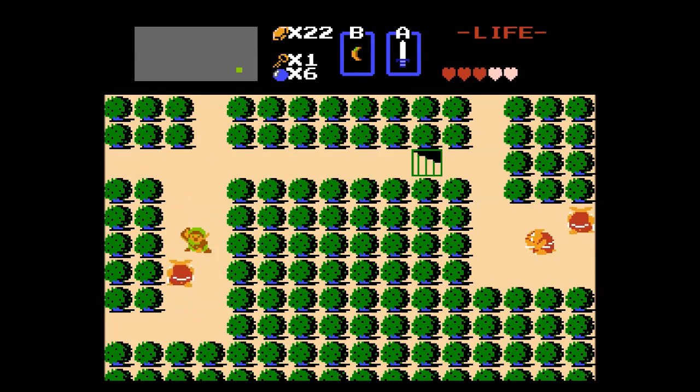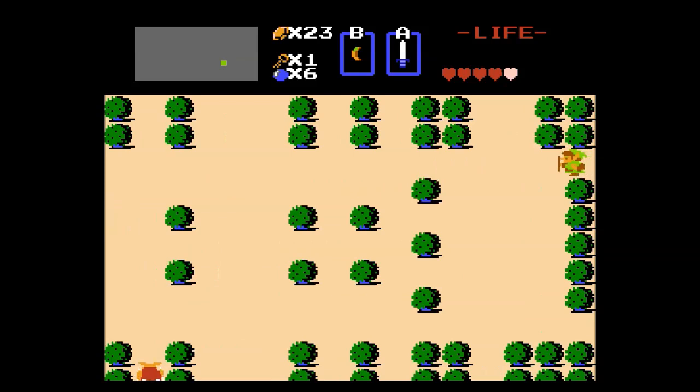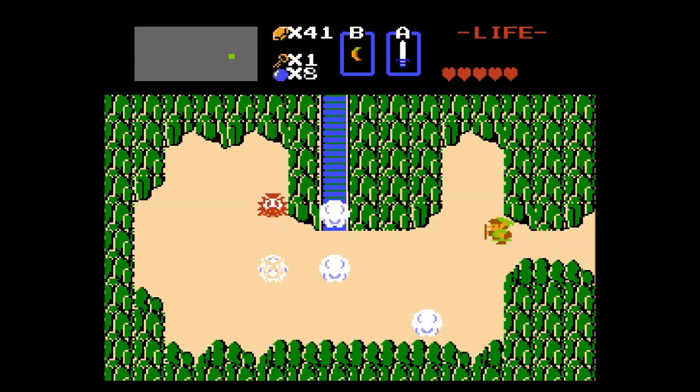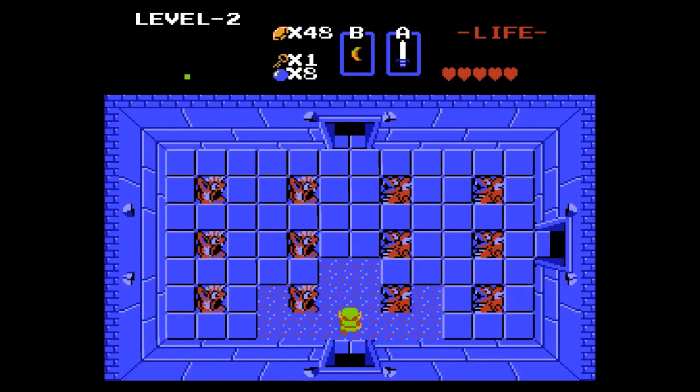Yeah, I've got to find level two again. I swear it was right around here somewhere. I also wouldn't mind getting another $130 to buy that shield. The shield that you can buy in the store blocks the sea serpent's bullets, so that's pretty great. I think it's over here - yes, there it is. Up top of this ladder is level two. Full box of bombs. Here we go - level two.